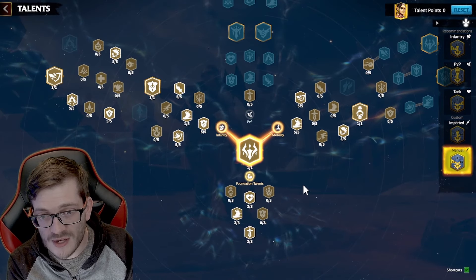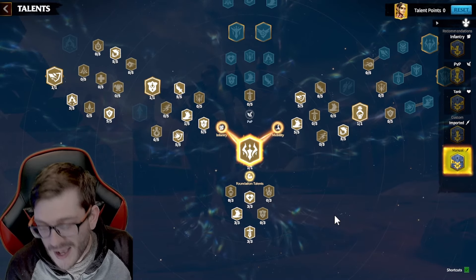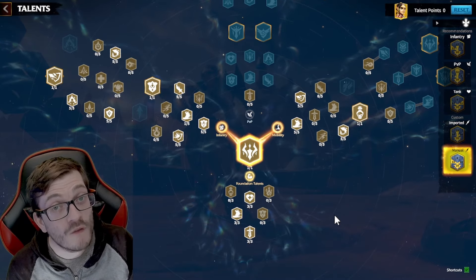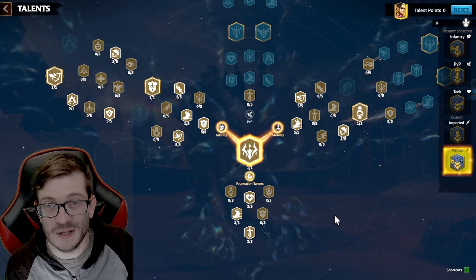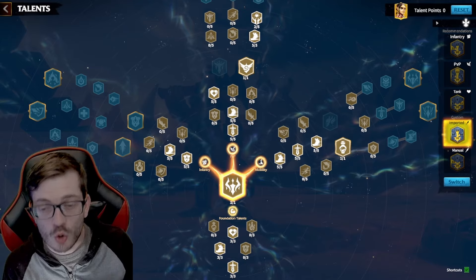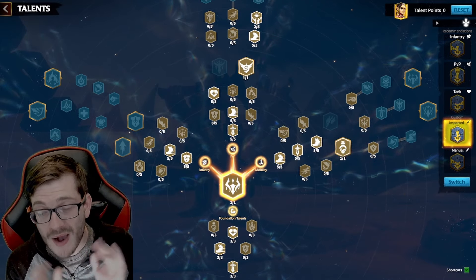With the last point, put it into infantry speed — not overall speed — to get 3% instead of 2%. If you want to min-max, get that extra one percent. That is the first defensive counter-attack build. The second build is one of my more favorite trees: the speed demon build, which has two different paths you can go down at the start depending on preference.